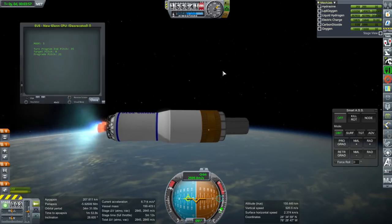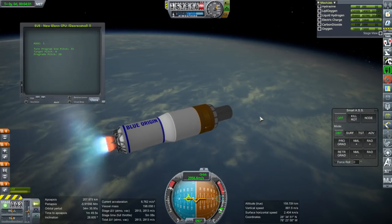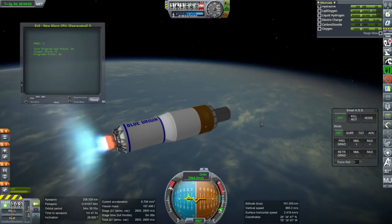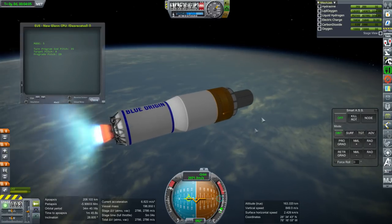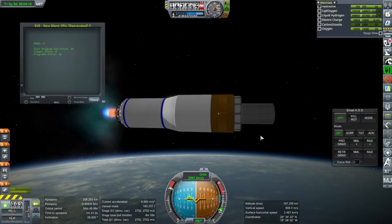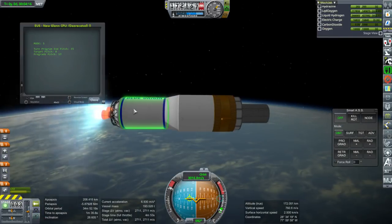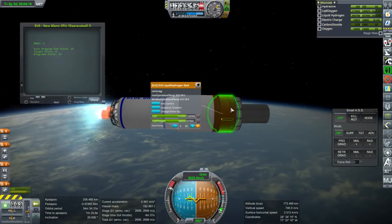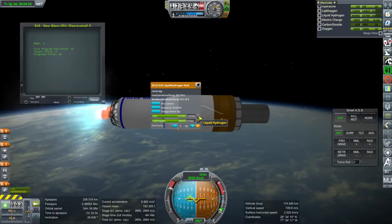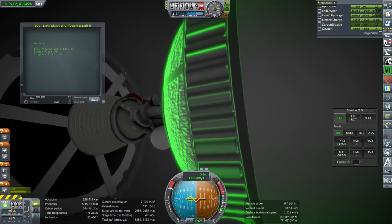I figured that in two or three launches we could probably do the same thing with the Blue Origin New Glenn. This would be launch one, and then we would dock the MPLM and the Orion to it. There are numerous ways of eventually getting it over to the moon, including just refueling the Earth Departure Stage.